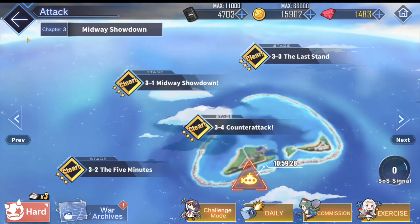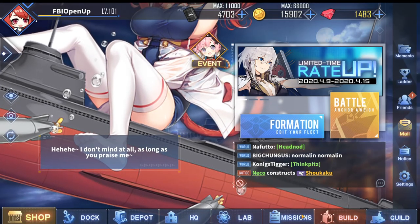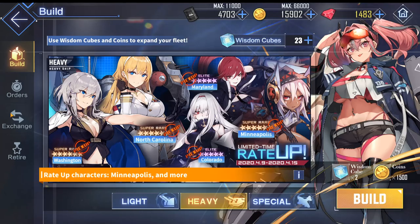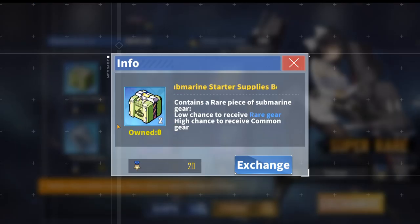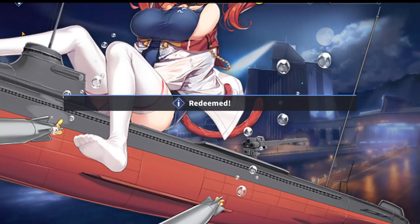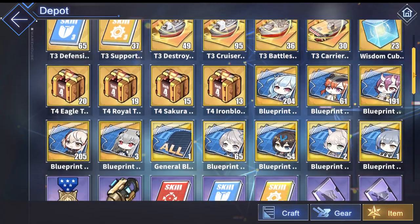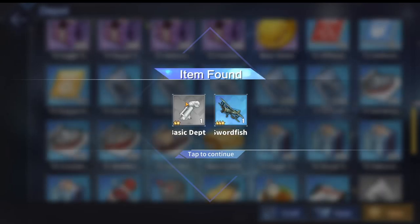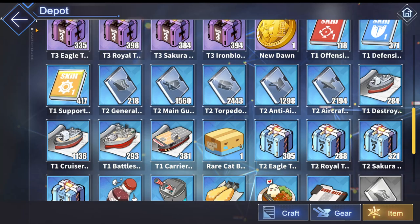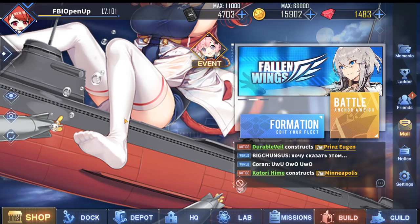The better way of getting blue and grey gears instead of doing SOS missions is going to Build, clicking Exchange, then Items, where you'll find the submarine starter supplies in the metal shop. Buy it for 20 metals, go back to your depot, click Items, open the submarine box, and get yourself some blue and grey submarine gears. This is the best way of getting starter equipment for a submarine — it's better than nothing, so definitely buy a couple of them.